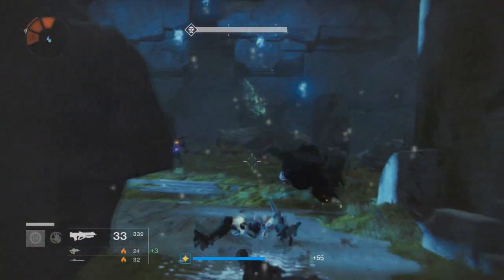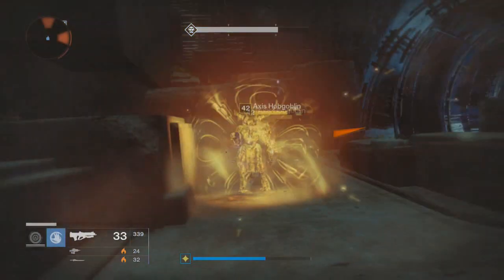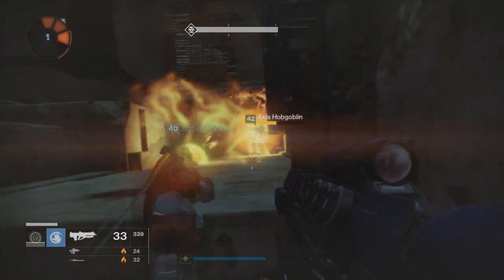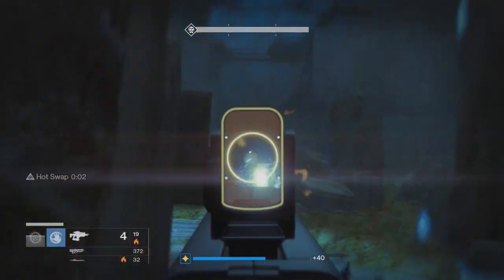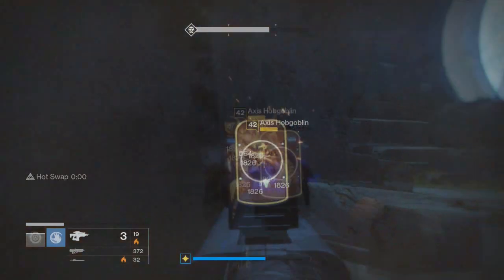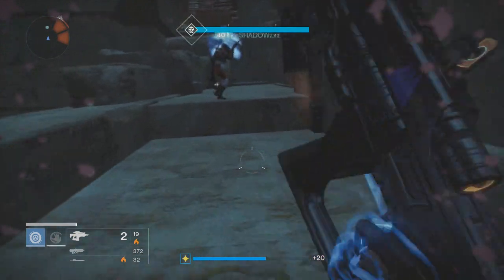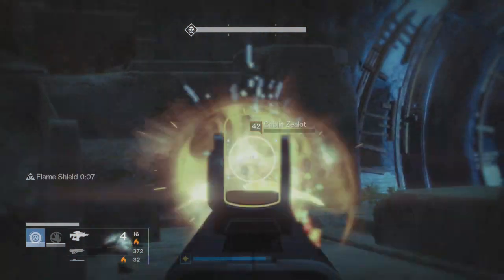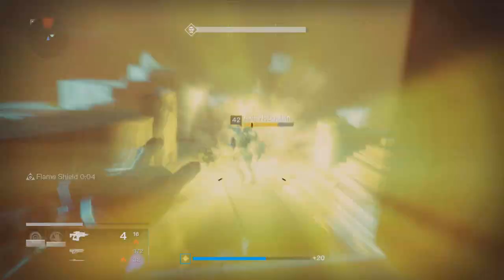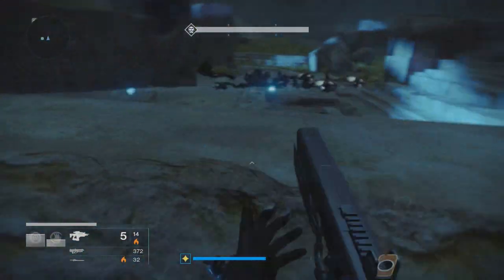Now basically, this week's Nightfall is a perfect example. It has Catapult on. Catapult basically recharges your grenade and melee abilities faster than any other mission. This is amazing because you always have a constant influx of enemies, a whole bunch of effects, a whole bunch of opportunities for you to take out 5, 6, 7 enemies at once. This is the Undying Mind strike — it is the weekly Nightfall — and it has solar burn as well. How great is that? You have Catapult and you have solar burn, which means that you get your grenades and your melee back faster and it does a whole lot more damage.